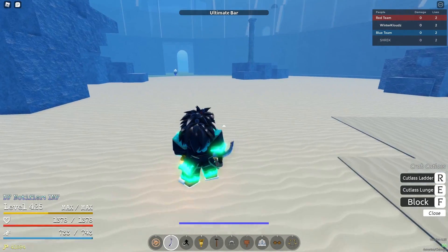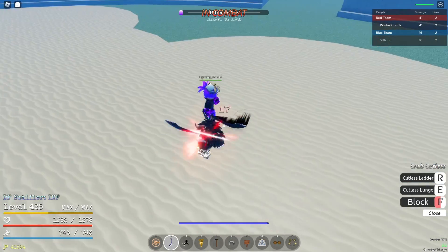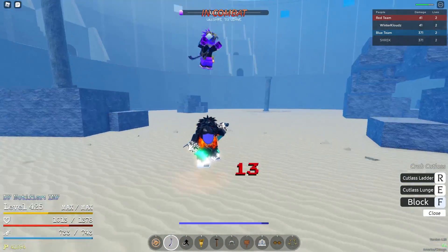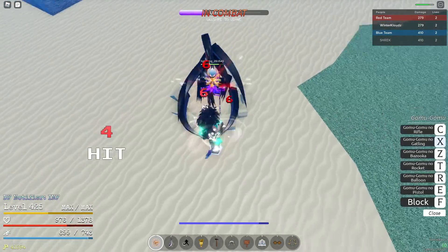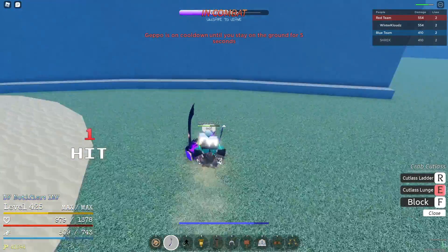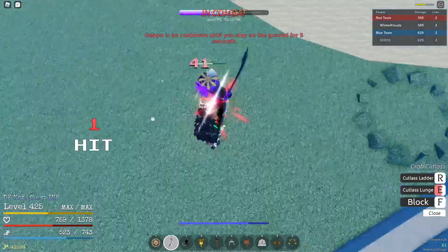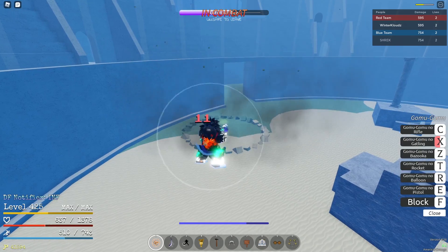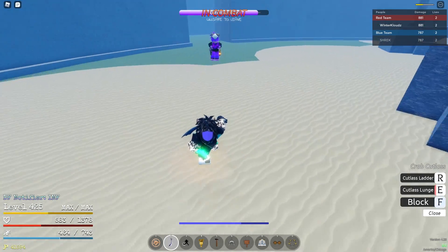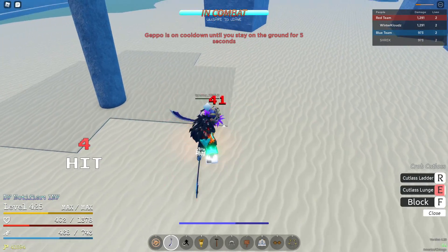Let's get into the next game, boys. I'm actually thoroughly enjoying Gomu — I'm not even gonna cap to you. Going against a Mera user. Cutlass is probably one of the better weapons for Mera. Let's go for Barrage or Gatling. I shouldn't have blocked there — I already knew he was gonna go for that. Got him with that. Let me Geppo. Block cooldown. There we go — got the Mera user.